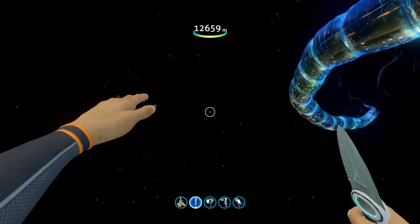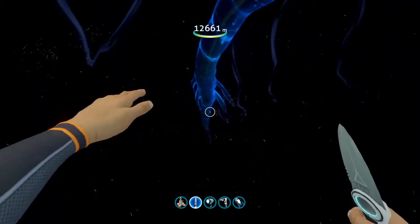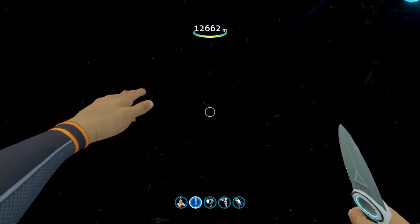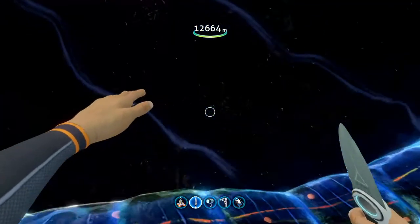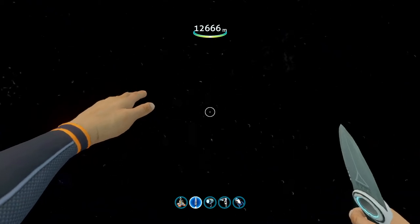This clip here shows something that normally isn't possible. Normally when you reach the dead zone you can drop down to 8200 meters before you will be teleported back to the surface, but as you can see here I am way beyond 8200 meters. I can't tell you why you can drop further, but it seems that the teleportation to the surface is only activated if you swim.